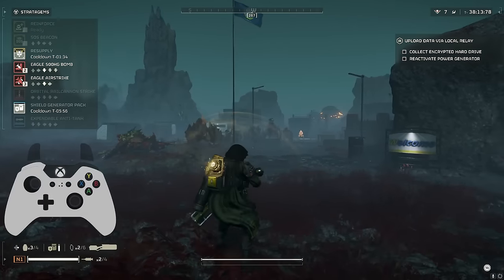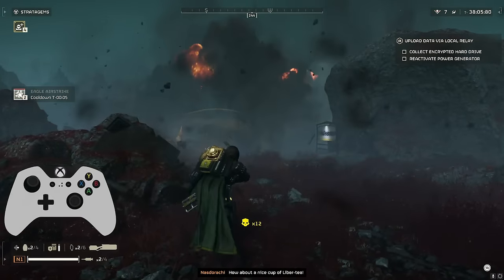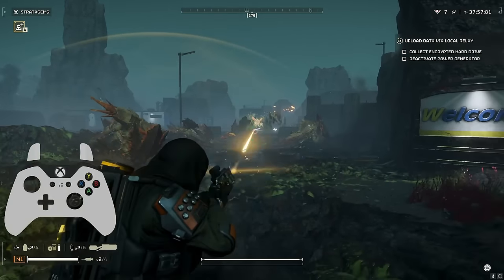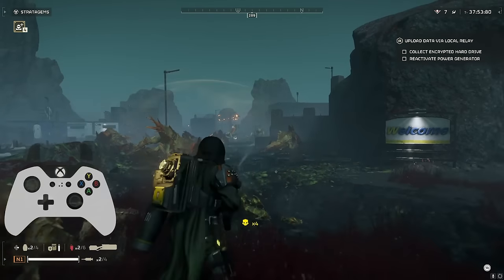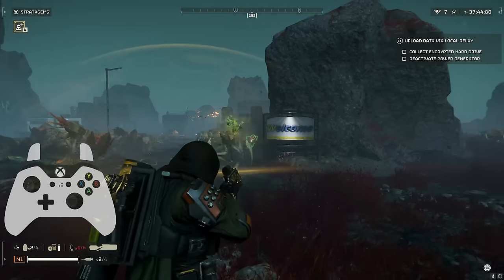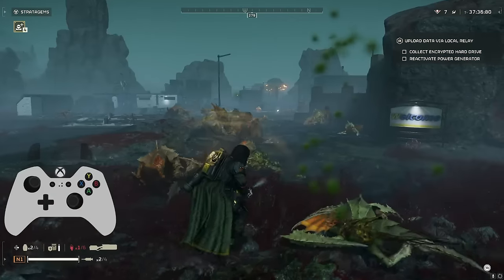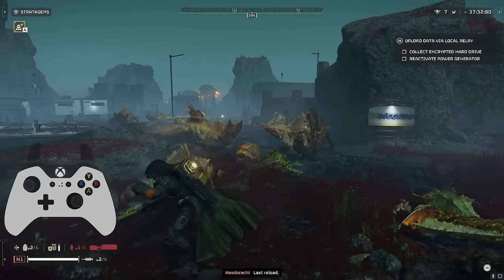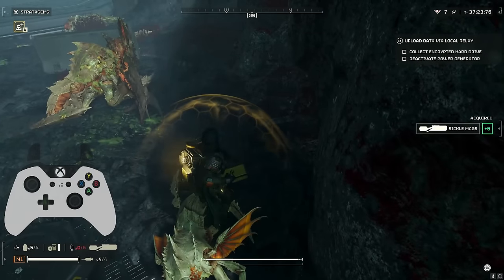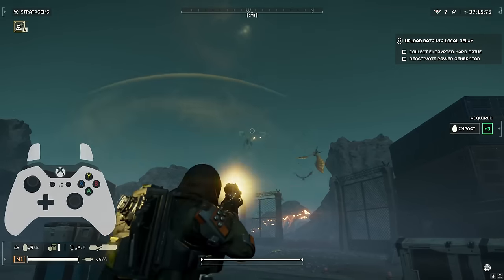They patched things so there are a little bit less spawn rates on giant enemies like titans and chargers, but a lot more spawning of small enemies. That's where the Eagle airstrike really comes in handy — it can not only destroy bug holes and small structures, but it's really good at crowd control. With this laser assault rifle, if you manage the temperatures and switch to your secondary or support weapon, you can really extend how much ammo you need. A lot of times you won't even run out of ammo in a mission.